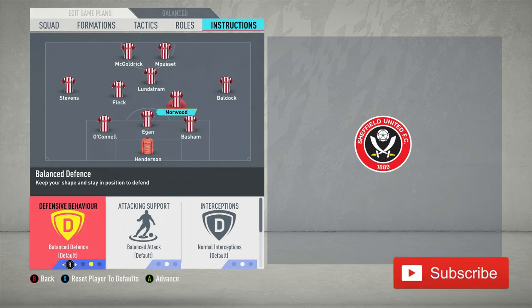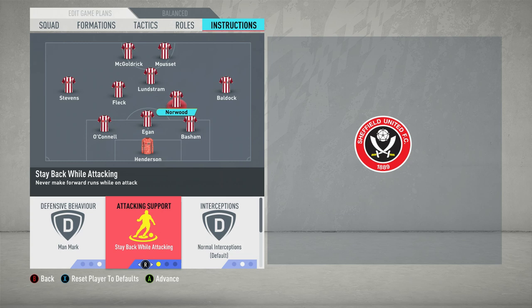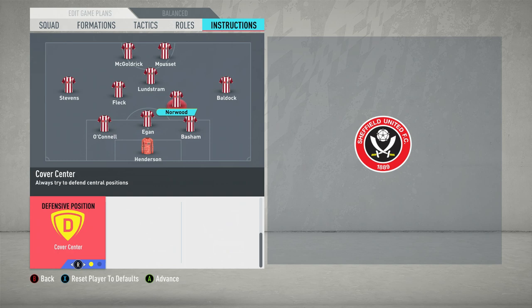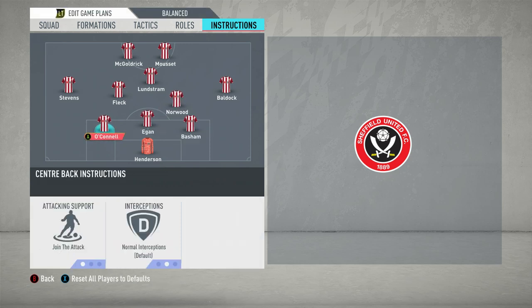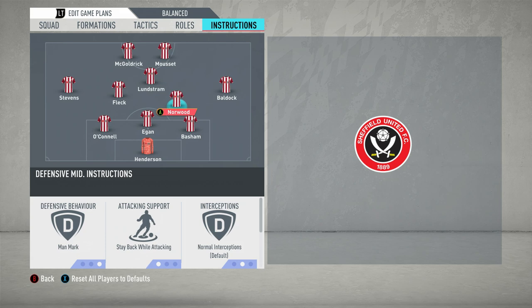Moving on to the midfield — first with Ollie Norwood, he's a deep line playmaker, so you want him to stay back while attacking. He's renowned for his underrated passing ability and spearheads attacks with his long passing. You want him to stay back while attacking, but also to man mark. This is more of a FIFA-related adaptation — opposition midfielders will storm into the box and your players won't follow them unless they're man marking. In terms of defensive positioning, you want him to cover the centre, because the centre backs will cover the wing if Baldock or Stephens aren't there, and Norwood can fill that space left behind.